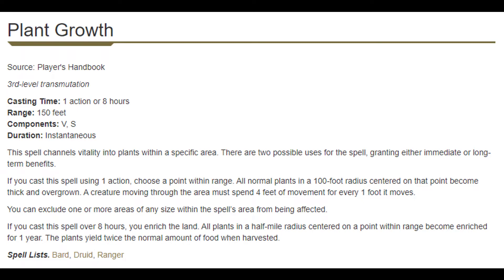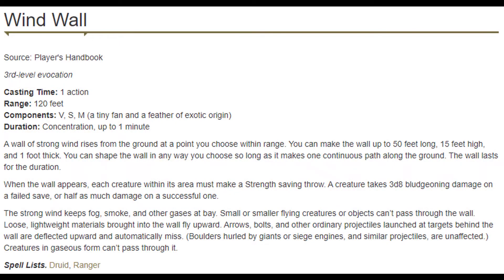At fifth level, we get Plant Growth and Windwall, and I love Plant Growth. It may not be used in combat all the time, but it will situationally be useful, and in roleplay I would use it constantly — blessing the land so it prospers because of your religious ceremonies. Windwall is the definition of a situational spell; you could go a whole campaign and never cast it, but it could be useful against archers, poison gas clouds, or trapping enemies. Basically, we may find a use for it, but I wouldn't count on it.